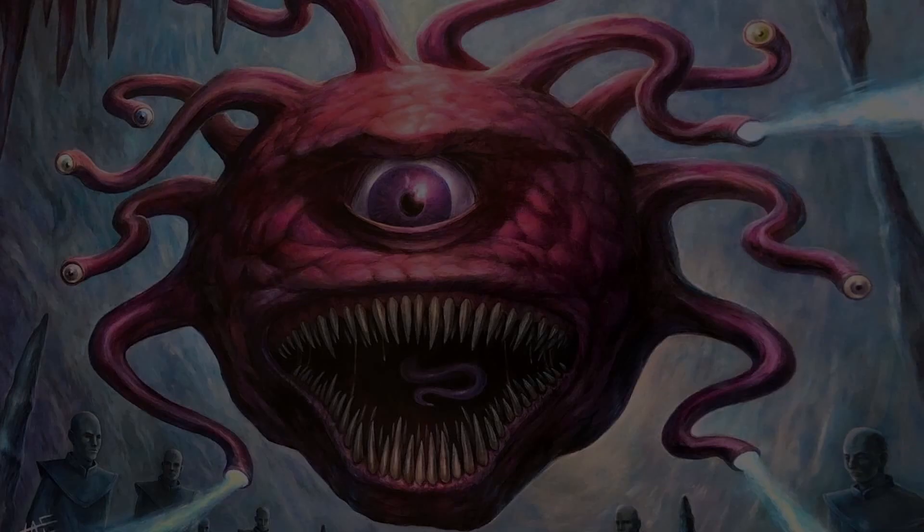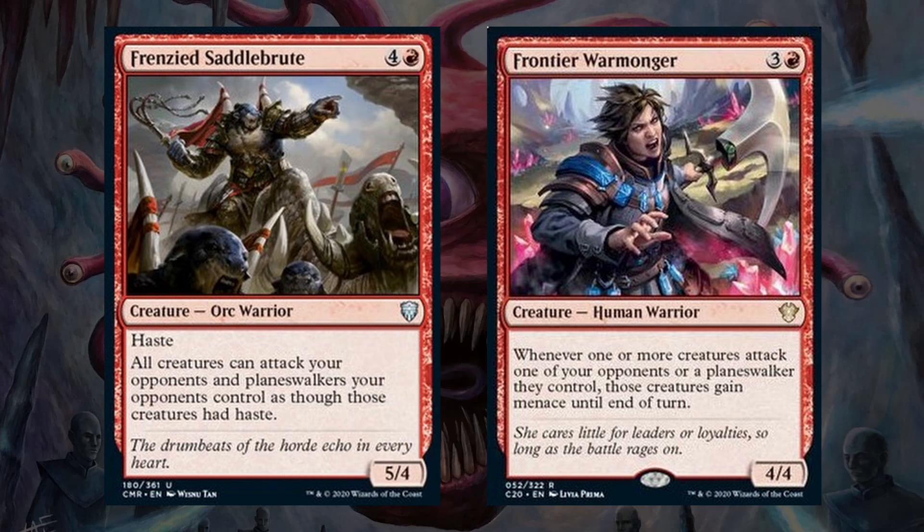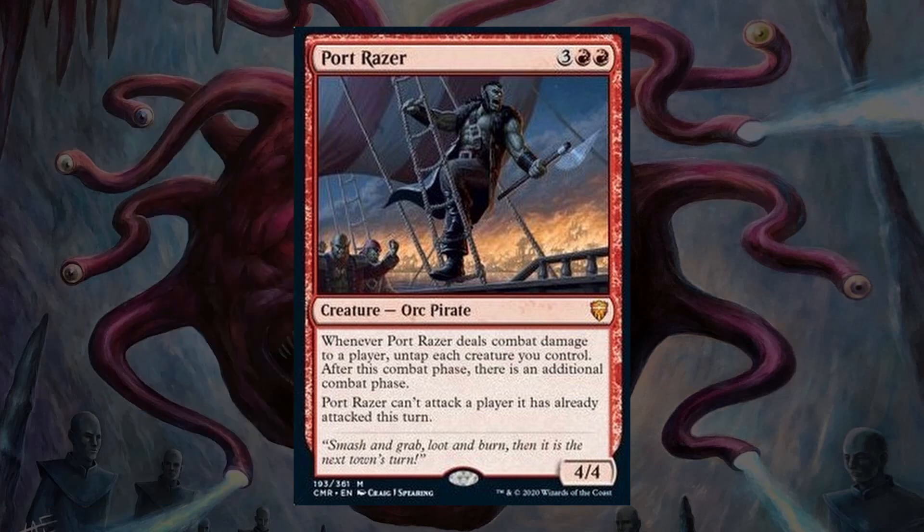To round out the list, we have some good utility cards for our strategy. The first two creatures we have here are Frenzied Saddlebrute and Frontier Warmonger. Saddlebrute gives all of our opponents' creatures a better haste because they still can't tap them for activated abilities and they can't swing at us if they have summoning sickness, but they can swing at our other opponents. Then Frontier Warmonger makes creatures harder to block when they attack our opponents by granting them menace. Next up we have one of my new favorites, Port Razor — a 5-drop 4/4 pirate orc that gives us extra combat steps when it deals combat damage to a player, and in the best cases gives us 3 extra combats per turn if we can hit each of our opponents.